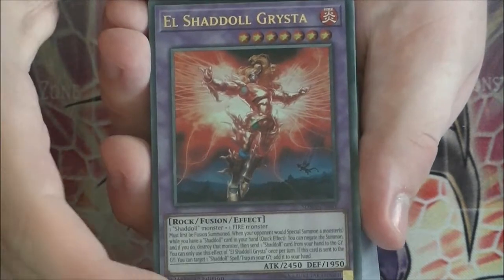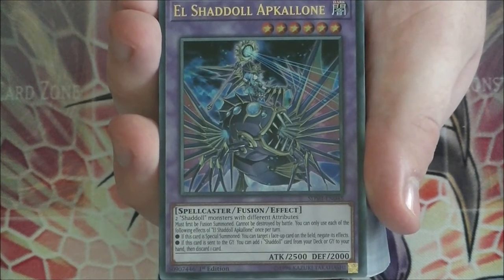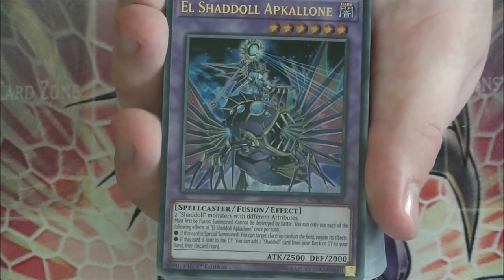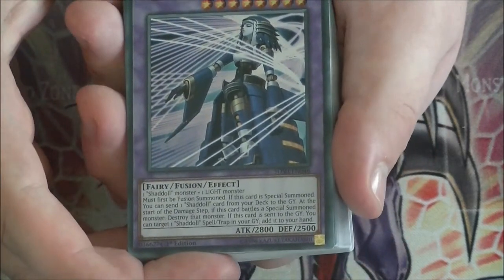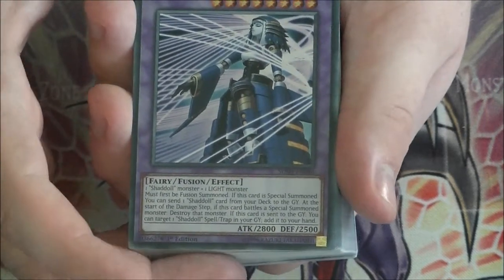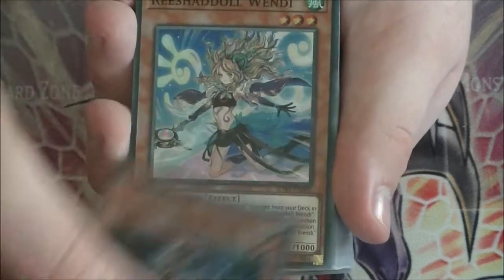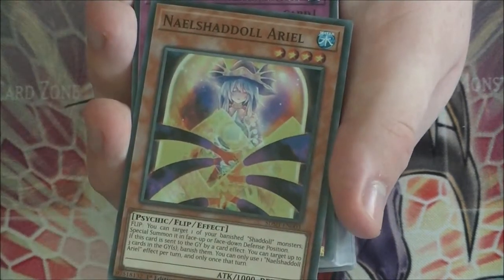Starting off we have the El Shaddoll Grista Ultra Rare reprint, and we have El Shaddoll Pack Alpha — forgive me if I mispronounce some of these cards, I'm also looking at them upside down. Then we have the alternate art El Shaddoll Contract, which actually looks really nice — that's a really nice alternate artwork card. Then we have Quad Shaddoll Kaios and Rishaddle Wendy.